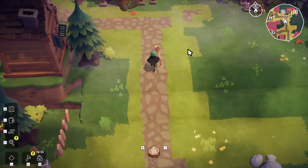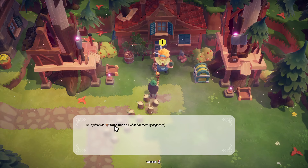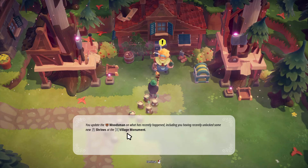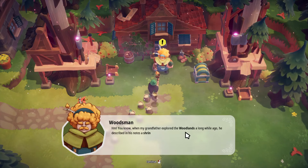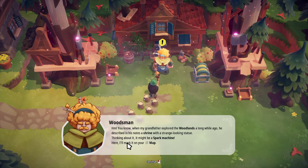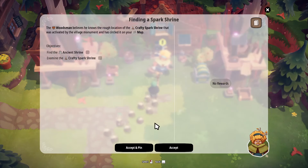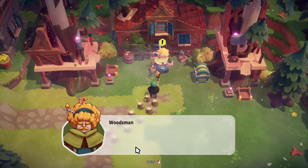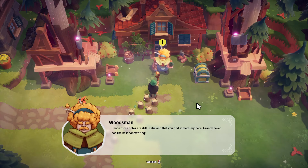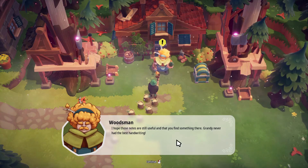Let's go talk to the woodcutter. 'How's the spark stuff going?' You update the woodsman on what has recently happened, including that you've recently unlocked some new shrines at the village monument. 'When my grandfather explored the woodlands, he described in his notes a shrine with a strange-looking statue — it might have been a spark machine. I'll mark it on your map.' Oh, I already found the crafty spark thing. 'Grandy never had the greatest writing.' I've never heard anybody refer to their grandparents as Grandy — that's great.